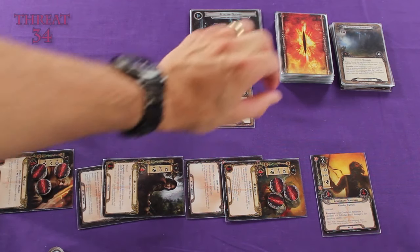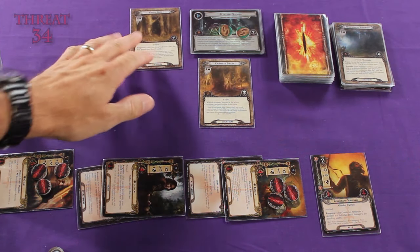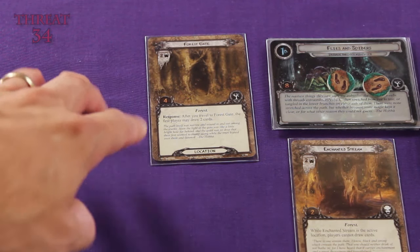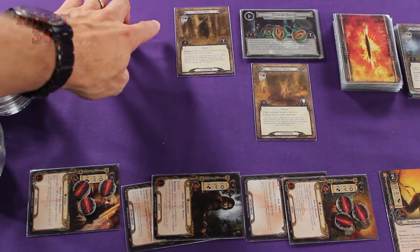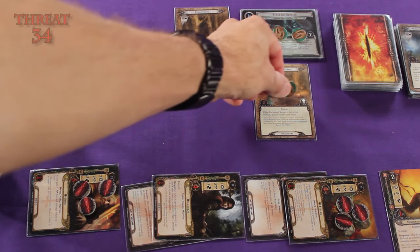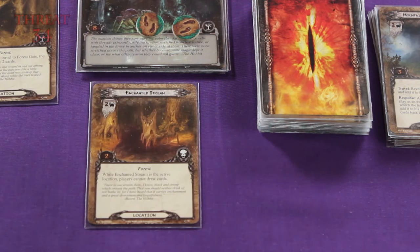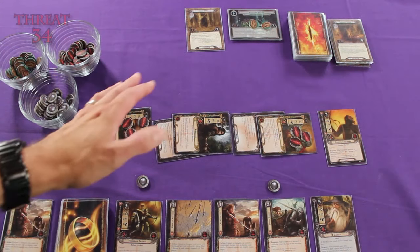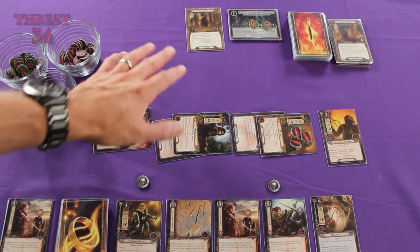Fingers crossed — add an encounter card to the staging area. Yes! It's a location — the Forest Gate. It's a location card with a threat strength of two, and it has no when revealed effects. So now our combined willpower strength of four is going up against a threat strength of two, and the difference is two. So we can place two progress tokens on the Enchanted Stream. Since the Enchanted Stream only requires two progress tokens to be resolved, we can now remove it from play and place it in the discard pile. Our tactics deck, which is primarily good at fighting, is actually doing a really good job during the questing phase.